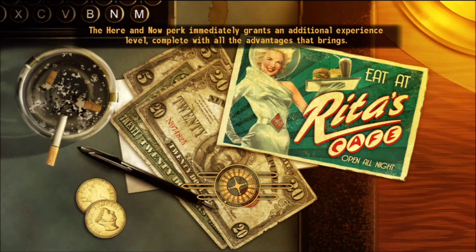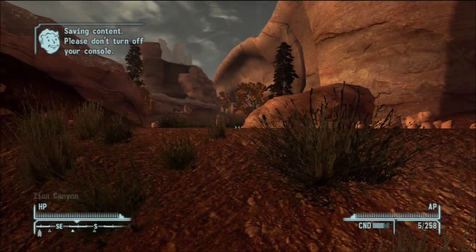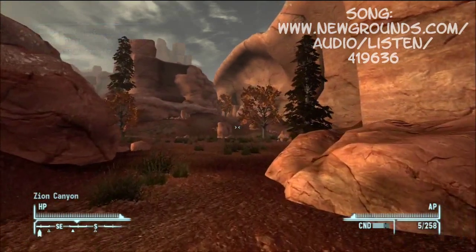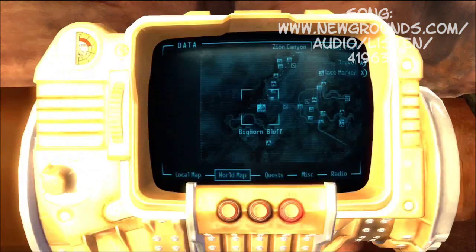Hello everyone, my name is Putty and welcome back for another Fallout New Vegas video. Today I'm bringing you some footage from the Fallout New Vegas Honest Hearts DLC Expansion Package. Today we're going to be showing you the unique service rifle, which I believe is called the Survivor's Rifle.